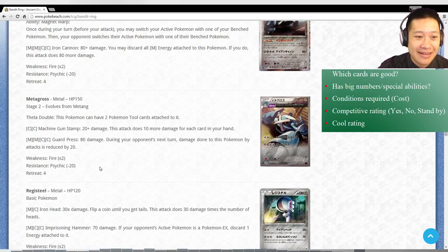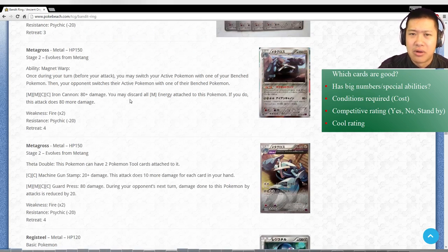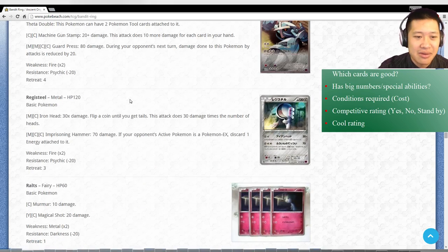The other Metagross - Theta Double: you can have two tools. Don't see anything with that. And Guard Brass - this is I guess sort of EX level, but I would just use the other Metagross because the cooler abilities. Now we have Registeel. Regice was good, Regirock eh, Registeel - you get to discard an energy. No, it's not going to compete against EX Pokemon.